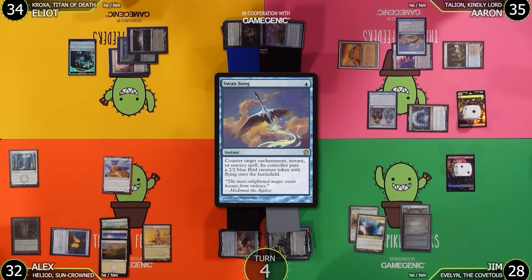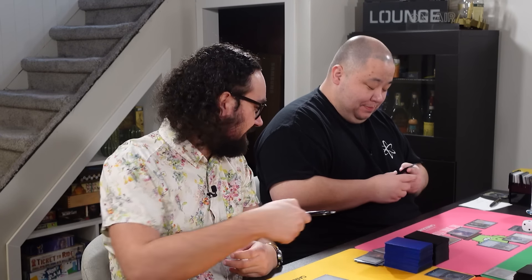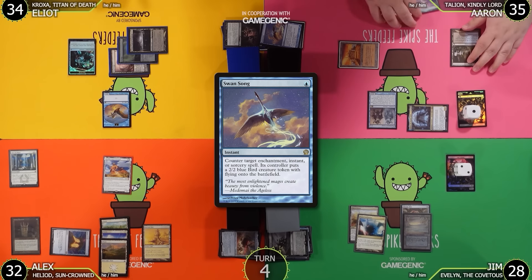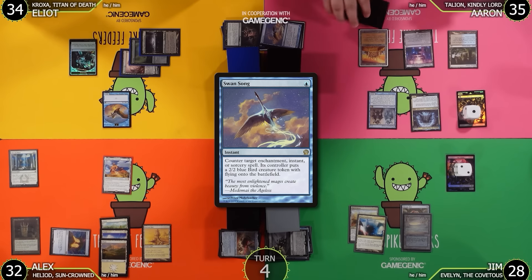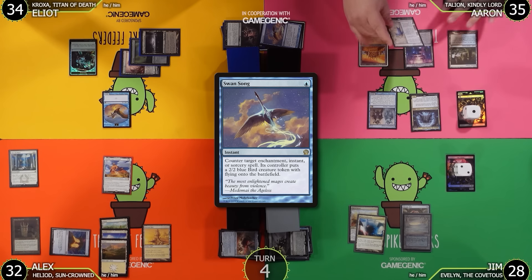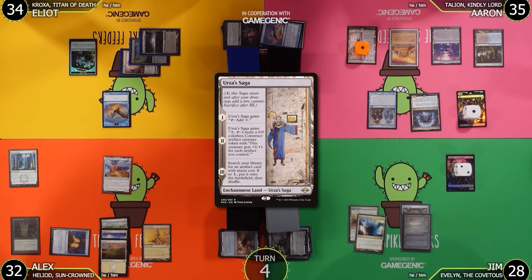Alex draws and plays Urza's Saga as his land for turn. He moves to combat but Elliot passes, so Alex gets no attack through. Alex draws another card and taps 2 to cast Talisman of Creativity. They discuss that naming 2 with Talion is the correct call, though naming 1 might be right if played earlier. Alex passes.